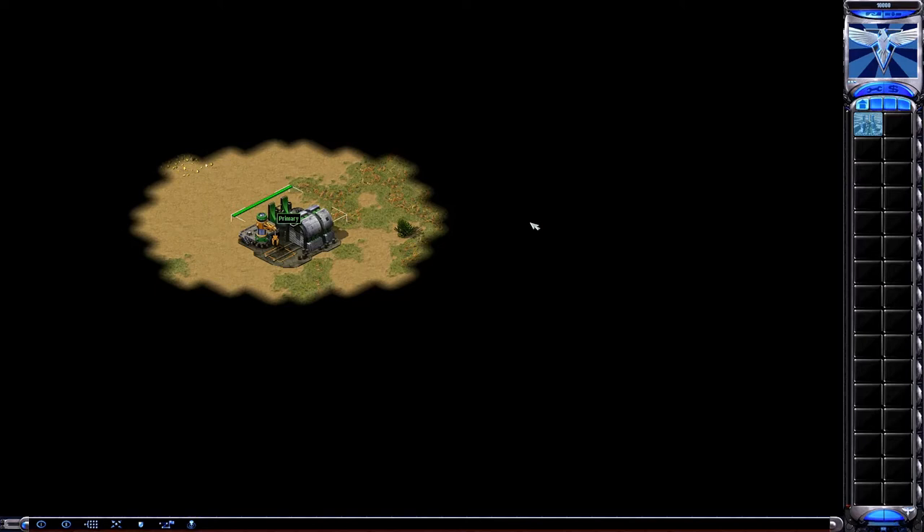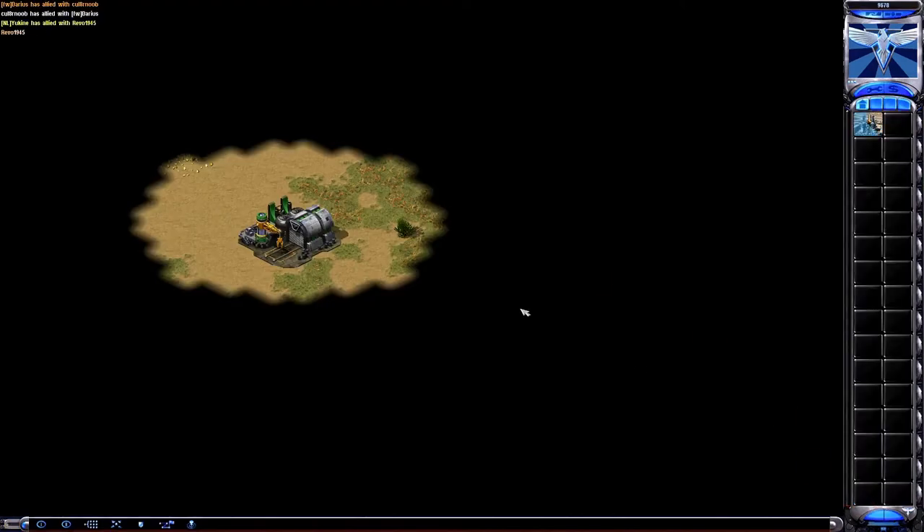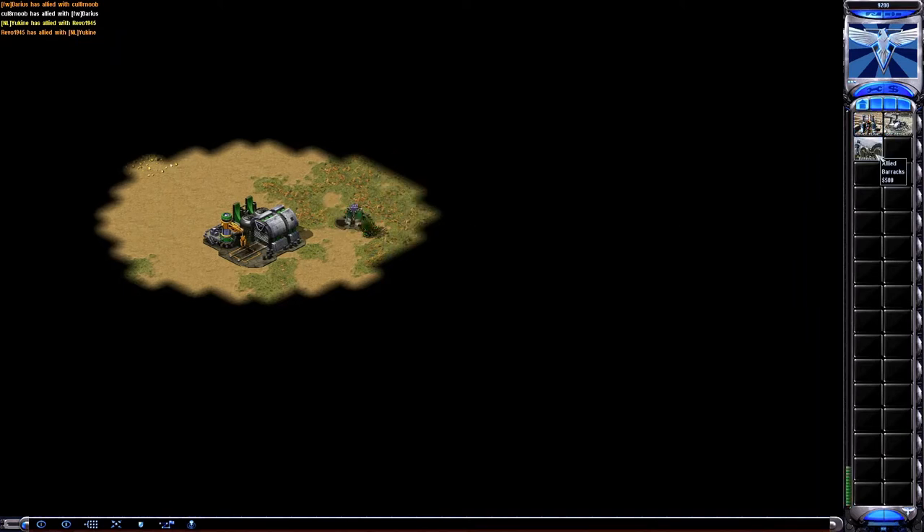Materials checked and cleared. New construction options. Building. Enemy alliance formed. Alliance formed. Construction complete.